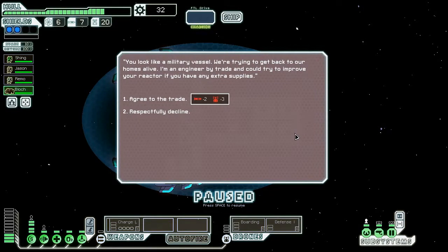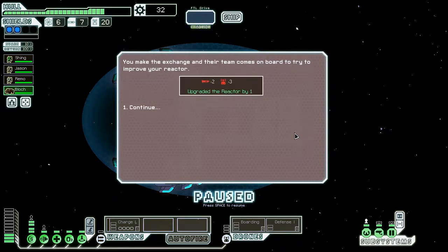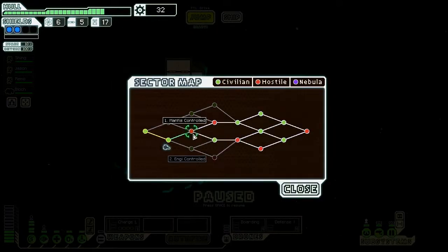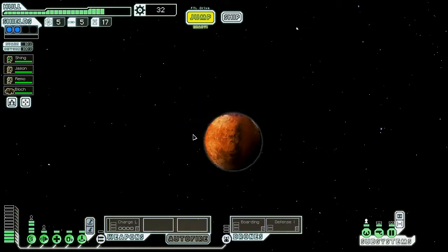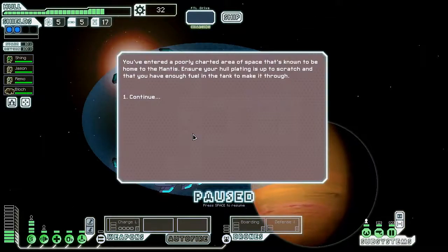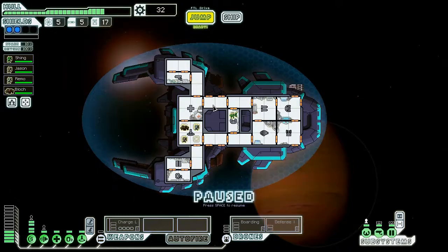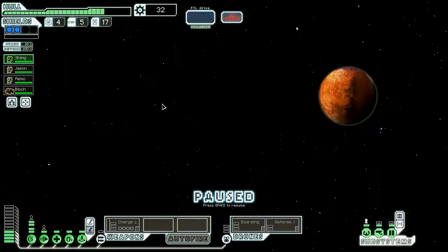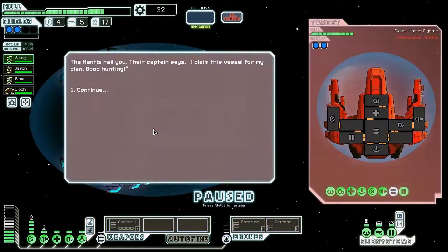We can improve our reactor — might as well, since I'm not using missiles or drone parts that much. We'll be a little bit closer to having our weapons usable. I went ahead and went to the Mantis sector, because we have such good anti-crew and anti-boarders that I feel like we should be able to take it.